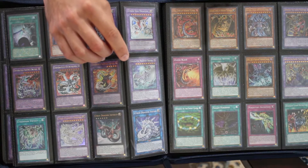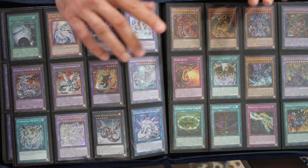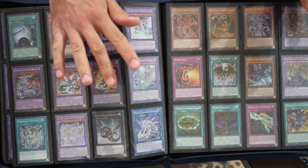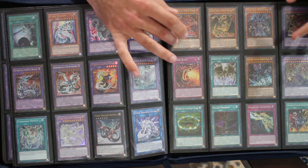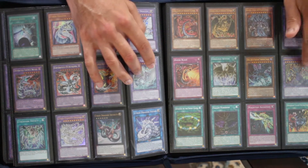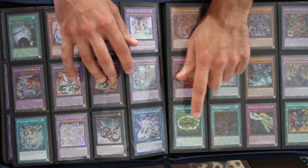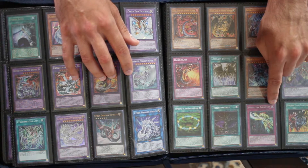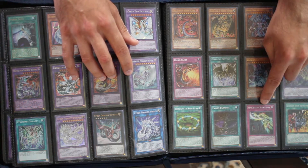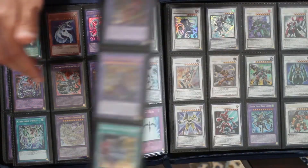Next up we have the Sacred Beast page — literally nothing has changed here since last time. We have all of them, their attack versions, and cards representing the story of GX. The gates open, the duelist plays Fallen Paradise, Jaden uses Elemental Hero Electrum to boost up and beats them the first time, and then the Sacred Beasts are used again in season three.